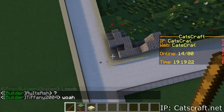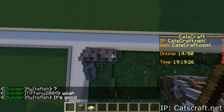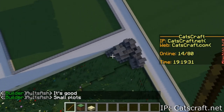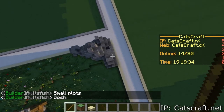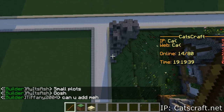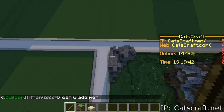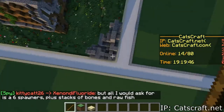Just build it up a little, and then once I make the mountain — it's going to take a while — once it's done, I'm going to do //replace gravel, and then I'm going to make it a mixture of cobblestone and a few other blocks so that it's not just stone.